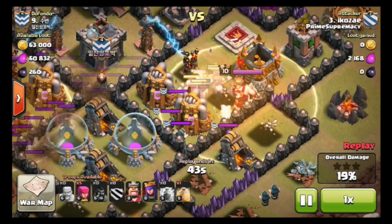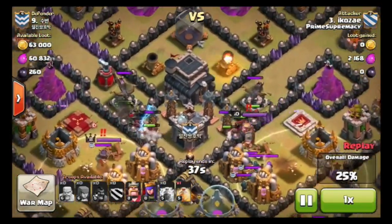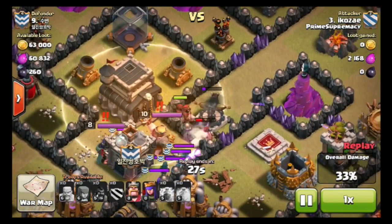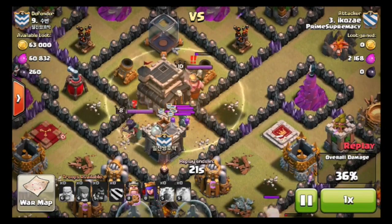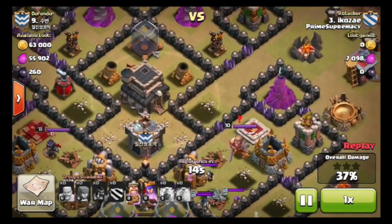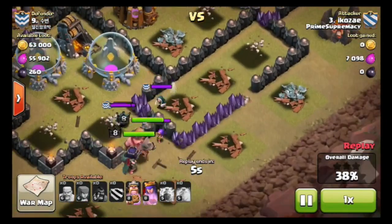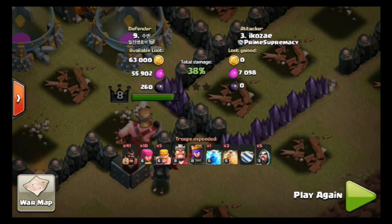Everything's not going well. The Barbarian King's smashing them, and the Archer Queen over here is shooting everybody. He had 40 hogs. Look at those clan castle troops — they're just killing everybody. Now what's good about this is because he attacked first, I knew that the double giant bombs weren't in the middle — they were just four Teslas. So they're probably, 100% likely, right here and right here. He got 38%, no stars.